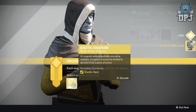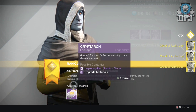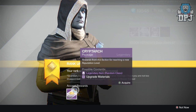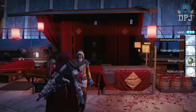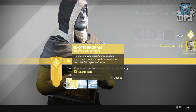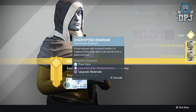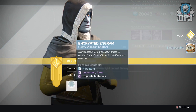On the first one I get the Crest of Alpha Lupi. Someone told me if you back out and go back in it stops you getting duplicates - let's see about that. I backed out and I still got the Crest of Alpha Lupi again. That doesn't work - I got five Crest of Alpha Lupis. At least I can give some to another character. Then I got the FD's Eye and some other stuff.